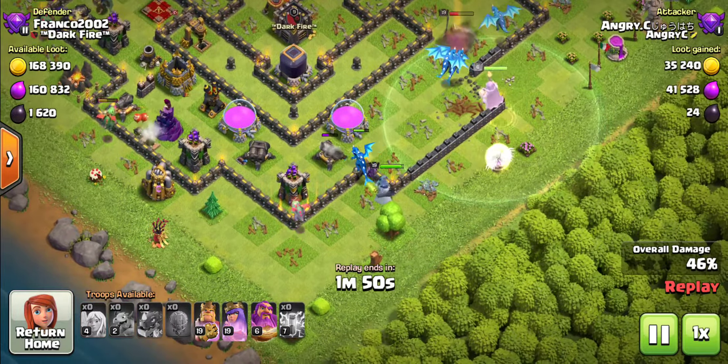The Electro Dragons kept getting hit with red bombs. So I told myself, next time they're getting targeted, I'm going to use the Grand Warden's ability to nullify it. And boy was I glad for that — as soon as that Black Bomb came, I was able to use the Warden's ability to nullify it. Otherwise I probably would have lost this attack, or at least only gotten two stars.